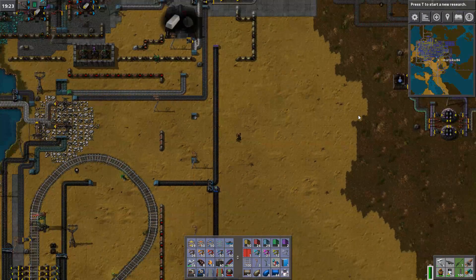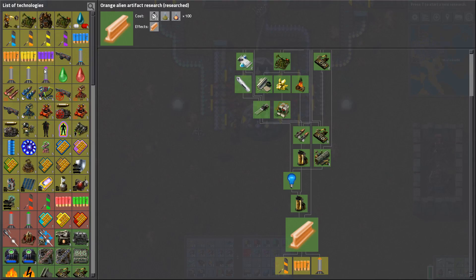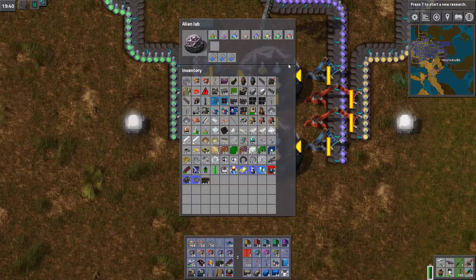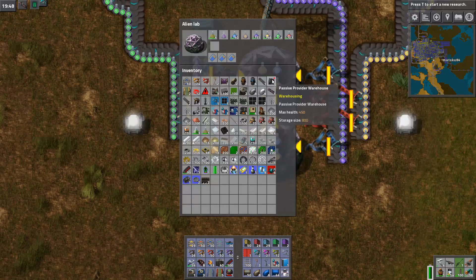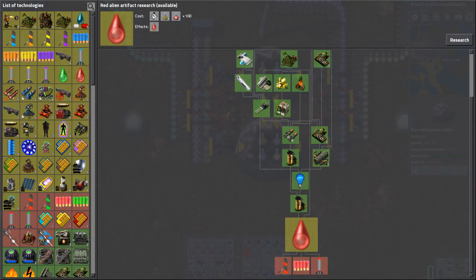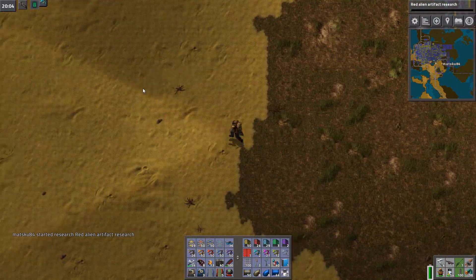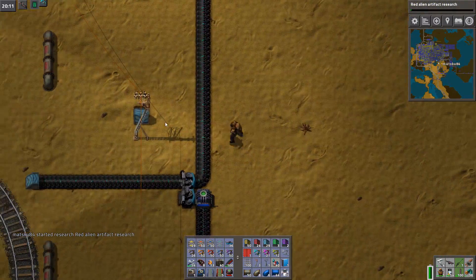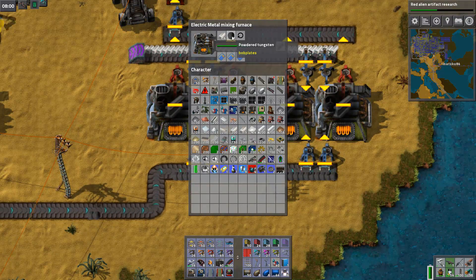Did I have enough for the next color? I don't know. What do we have left — green and red. Red is actually closer to 100 than green — it's actually over 100, so let's do it. Then green is gonna have to be left until later. Kablammo — tungsten plates are pumping out of these now, into this provided chest.